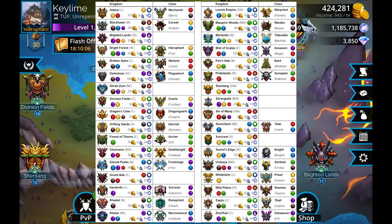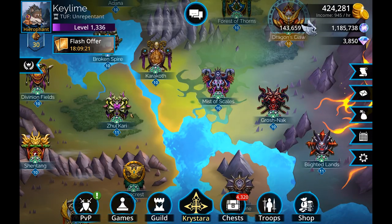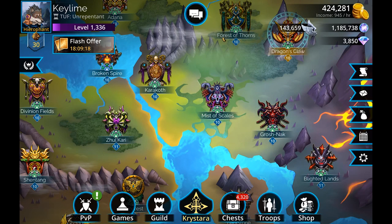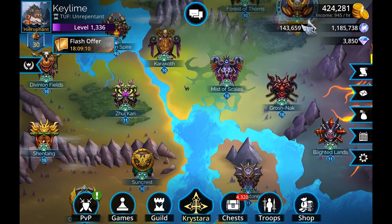Looking at the next stat to level, which is Attack, the two kingdoms worth noting are Suncrest and Forest of Thorns. Both have underworld counterparts: Suncrest links up with Stonesong Eyrie, and Forest of Thorns links up with Primal Rift. Those are the ones you want to prioritize deeds with first to get the max faction bonus. For Suncrest, yellow deeds aren't used by any magic kingdoms, so you can put all your yellow deeds directly into Suncrest. For Forest of Thorns, since all green goes into Zulkari first, Forest of Thorns is next for your greens once Zulkari is done.